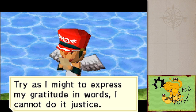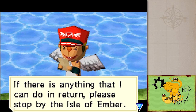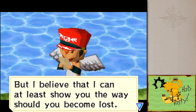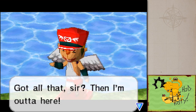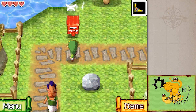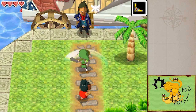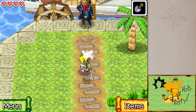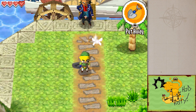The letter from Astrid reads: good tidings to you Link, thank you for your recent help. Try as I might to express my gratitude in words, I can't do it justice. If there's anything I can do in return, please stop by the Isle of Ember - I believe I can at least show you the way should you become lost. Sincerely, Astrid. He doesn't even give me the letter! That was Molida Island - we explored the entire place and got our clue for where we're going next. Next time we'll take our shiny new shovel and see what we can find around the world, then head up to the Northwestern Sea!